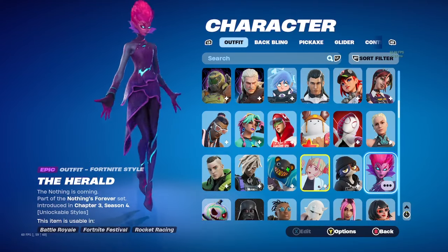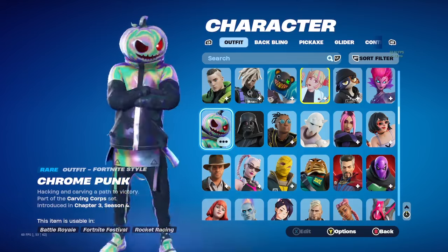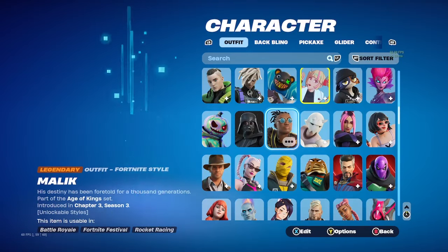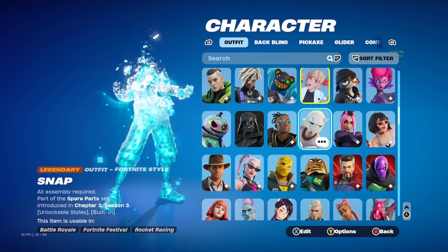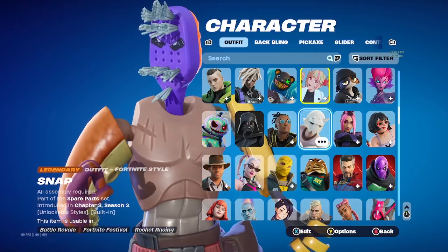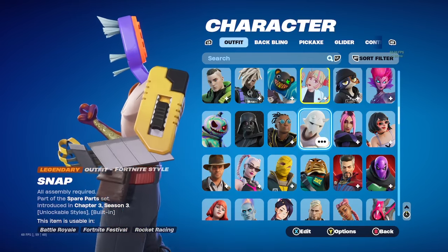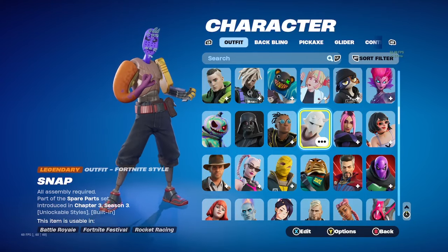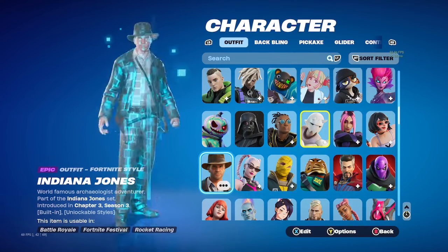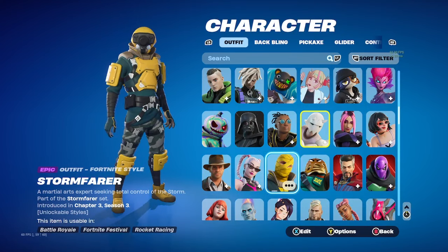The Herald — this is probably the worst skin ever, not gonna lie. Chrome Punk. Darth Vader, Star Wars. Malik. The Toothbrush — wait, I've never called it Toothbrush before — Octopus Arm, like mechanical. It's called Snap. Adira, Evie, Indiana Jones. Sabina, Stormfair — I don't remember that skin.